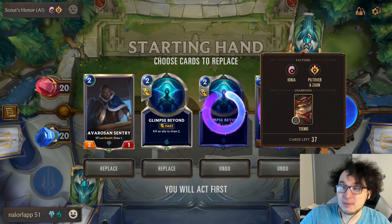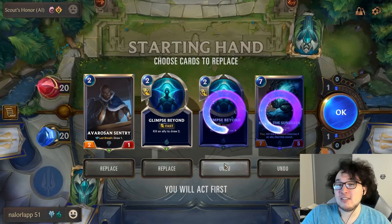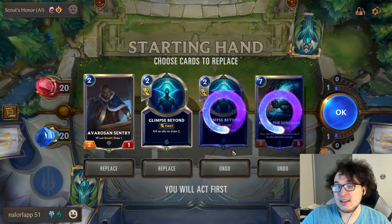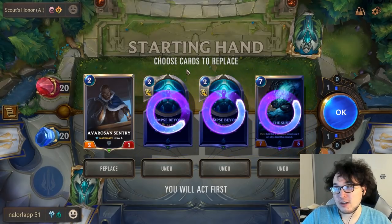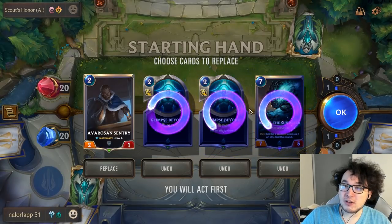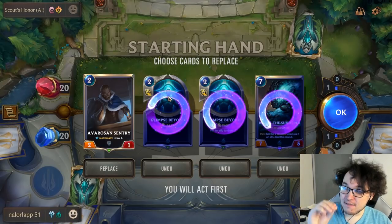I definitely don't want two Glimpse Beyonds against this aggressive deck. Glimpse Beyond slows my own game plan down without really affecting his — it just gets me more late-game resource when I don't want that. Under a mid-range matchup this might be a totally fine mulligan, but I'm going to kick the other Glimpse Beyond as well because we have a very slow start and more unknowns than normal from the two cards we're sending away. Glimpse Beyond is just too slow — remember, you want to be a lot faster or just a little slower.